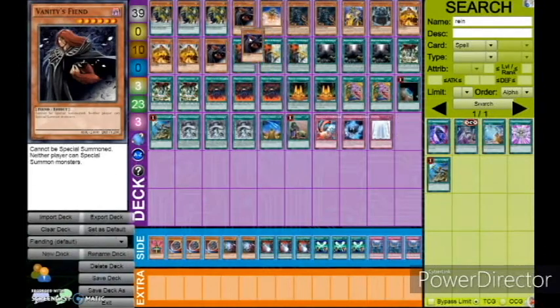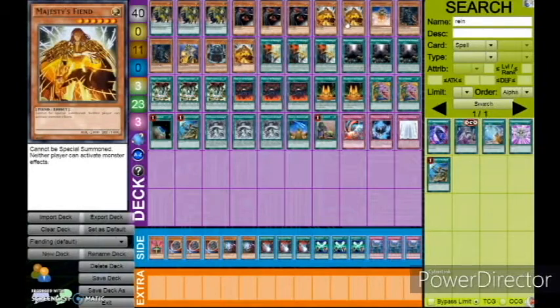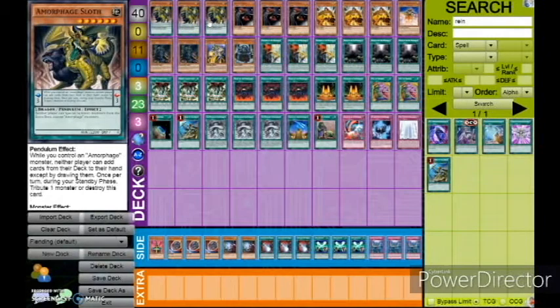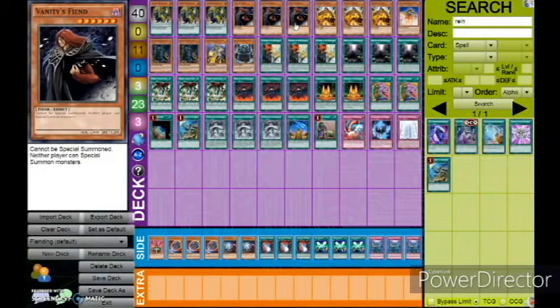We are playing 9 floodgate Tribute Monsters. If you're not familiar with these cards: Amorphage Sloth is basically a Domain except for Amorphage Monsters — please name me an Amorphage Monster worth summoning, I'll wait. Vanity's Fiend and Majesty's Fiend both can't be special summoned, but Majesty's Fiend prevents either player from activating monster effects and Vanity's Fiend prevents them from special summoning.